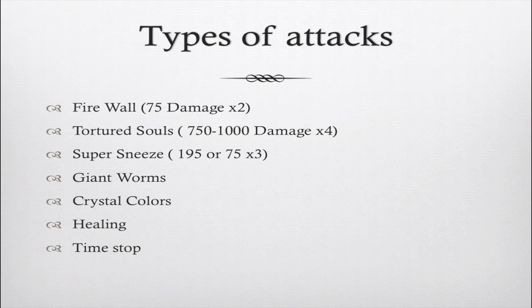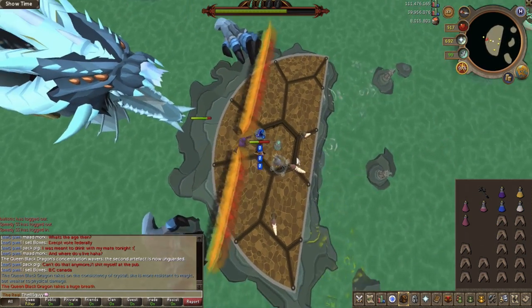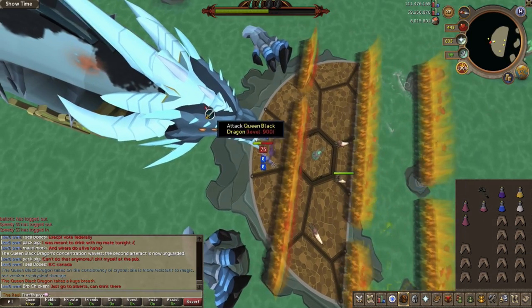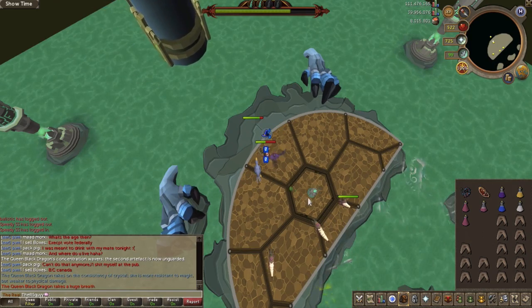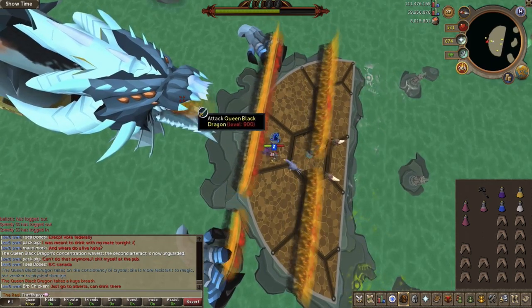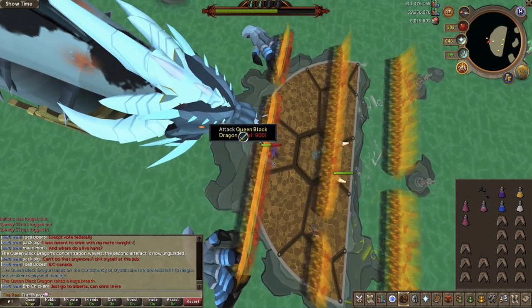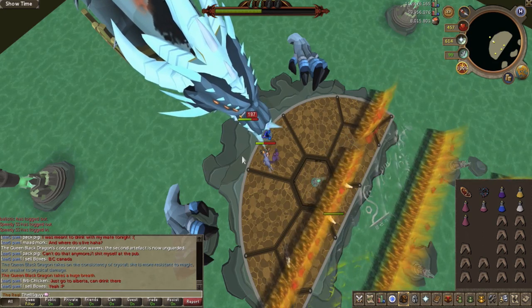The first attack is the firewall attack. You'll see a message in the chat box saying she's going to take a huge breath. Run backwards, put on your anti-dragon shield, and run back and forward through the flame wall. You can dodge all three firewalls while only taking 75 damage. There are gaps in the flame walls — you're permanently standing in one. Alternatively, you can run all the way to the end of the arena and run through two or three flame walls in one click if you time it right.